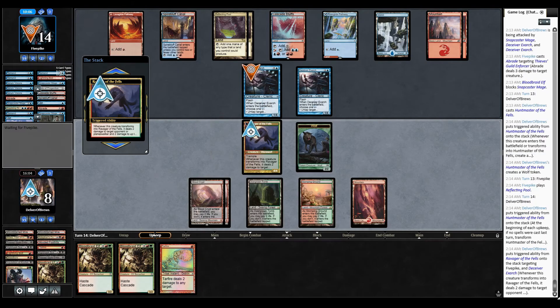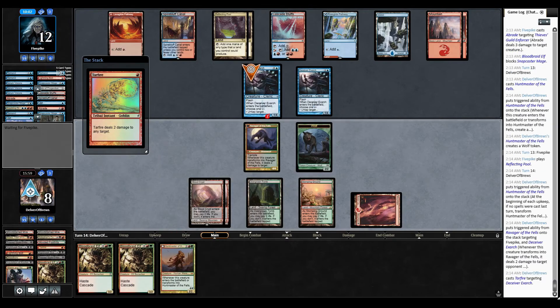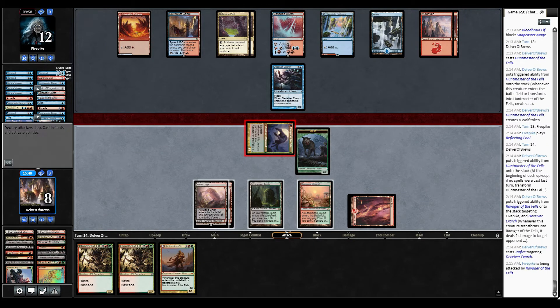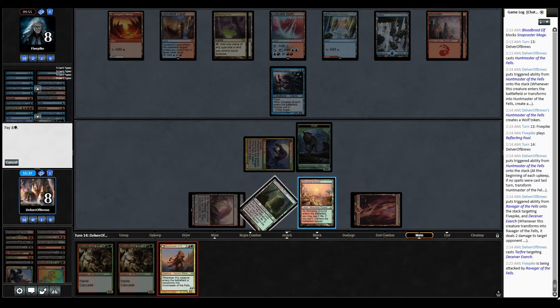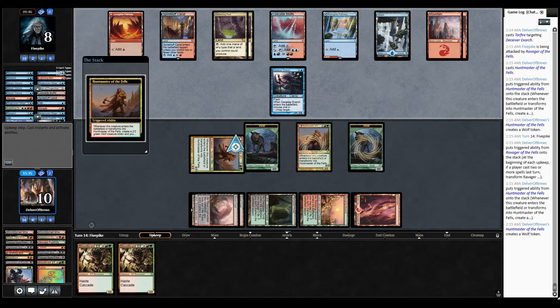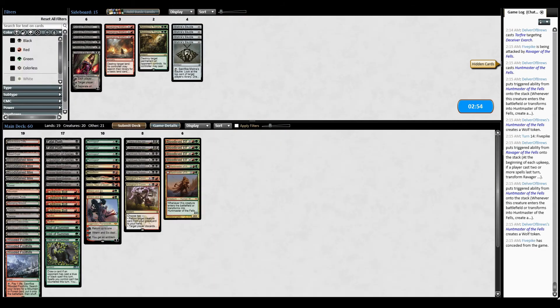You didn't have any spells to play? That's a shame. Now I'm going to deal two damage to you, deal two damage to one of your creatures, kill that creature as well, cast a second Huntmaster of the Fells, make my first Huntmaster flip next turn, and my opponent's going to concede. And yes, of course I'm also attacking. I should have attacked with my Wolf there as well — there's no reason not to. I just cast two spells that turn, so Huntmaster's going to flip back again — I'm going to gain two more life and get another Wolf token. And now my opponent concedes. What was that average? Two turns? Told you.